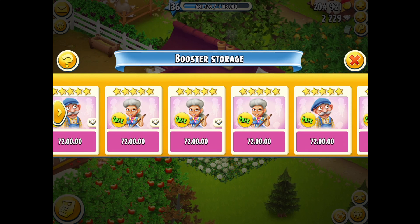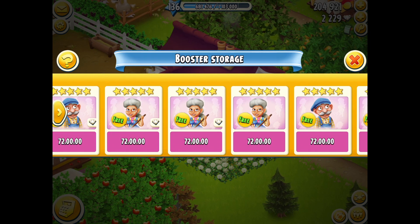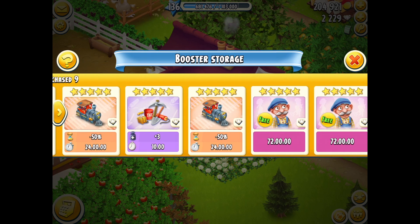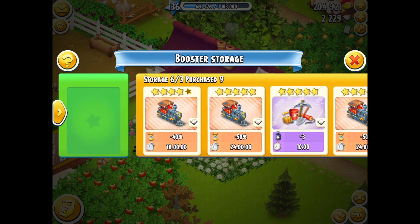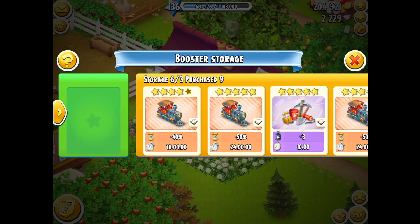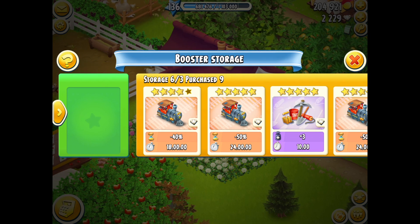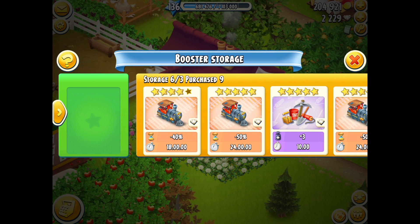The ones with diamonds are technically purchased boosters. The ones without diamonds are boosters you get within the game that you don't pay for — they're classed as free boosters. Sometimes a diamond booster is one that you've won as a prize, so it counts as a purchased one. That's where some of the changes have come in today.